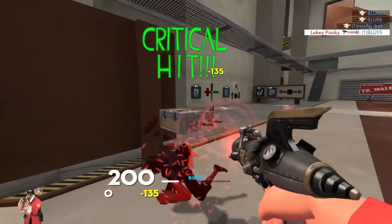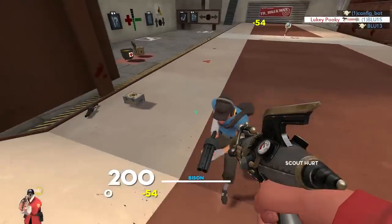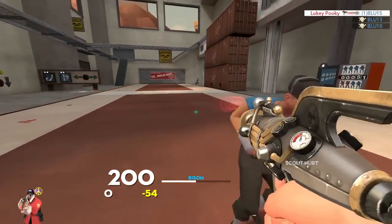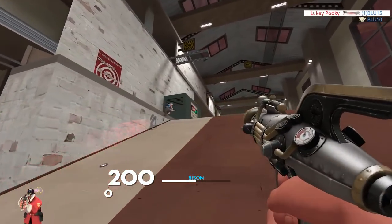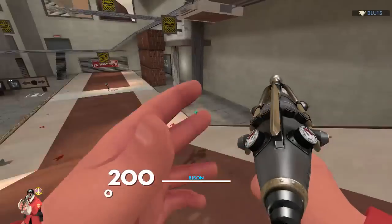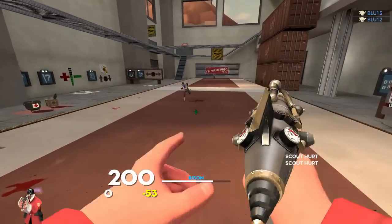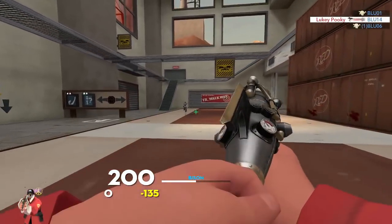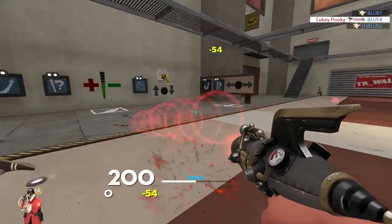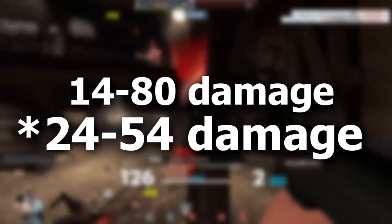Basically, if you shot an enemy moving away from you, your projectile could continue to stay inside their body and stack damage on them. The Righteous Bison also used to be able to penetrate several opponents and put out the same damage to them all, but now the projectile does 25% less damage for every enemy it hits until it eventually does no damage and disappears. When they did this huge nerf, they essentially changed the damage output from 14-80 damage depending on how much damage was stacked, to a more consistent 24-54 damage.